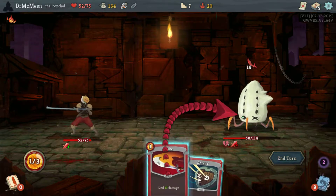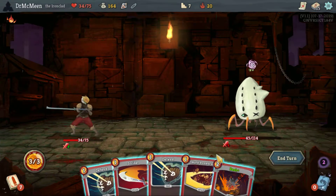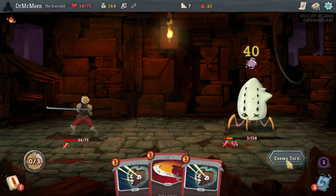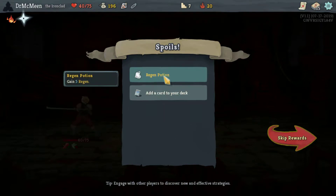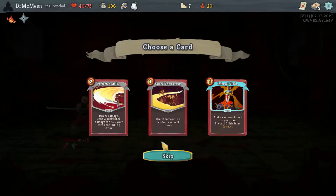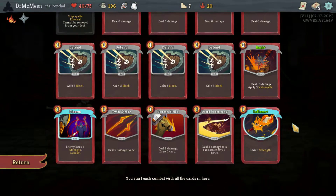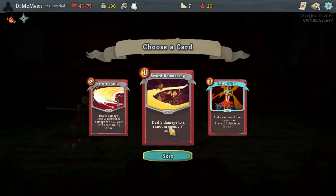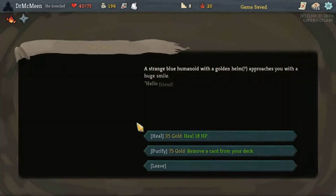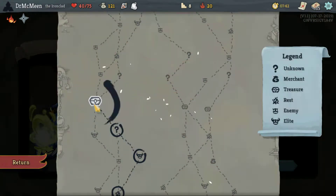That's pretty good. I'm okay with taking 18 damage here to deal an extra 13 damage. We probably should have blocked a bit more, but it's fine. We picked up a Shuriken — that's great, that's some free scaling. I don't know that we want another Sword Boomerang, but that's 18 damage for one energy once we're Inflamed — really strong. We'll take one more. I'm bad-mouthing it, but it's pretty good. And we can remove a Strike, which makes our deck better.